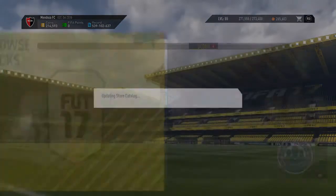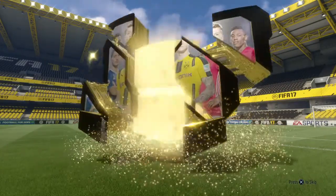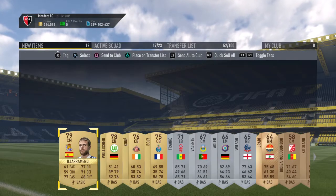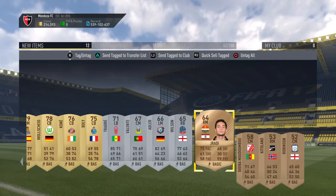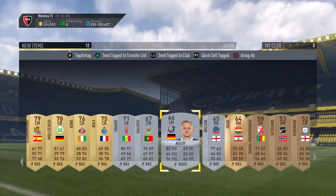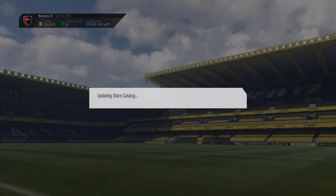We've got 4 packs to open now, let's go ahead and open them. Starting with the gold players pack — they're always awful aren't they. Can we at least get a red gold player? Nope. We get Hilar and Mandy, who may go for something with the Santander SBCs. And all these I'm just going to keep — may end up going for something with the new SBCs. And is that our man Traore? It is. I'll put them all on the transfer list for now, you never know.